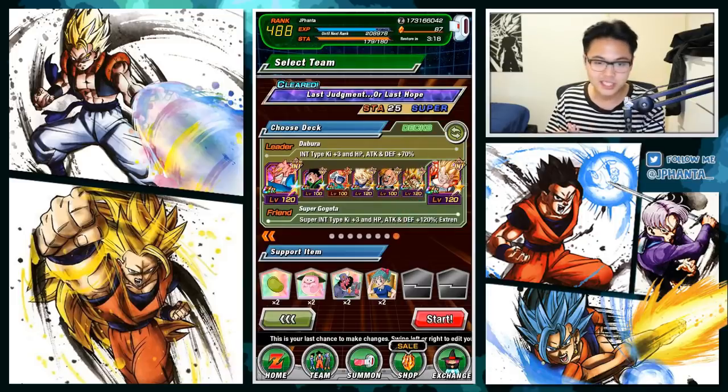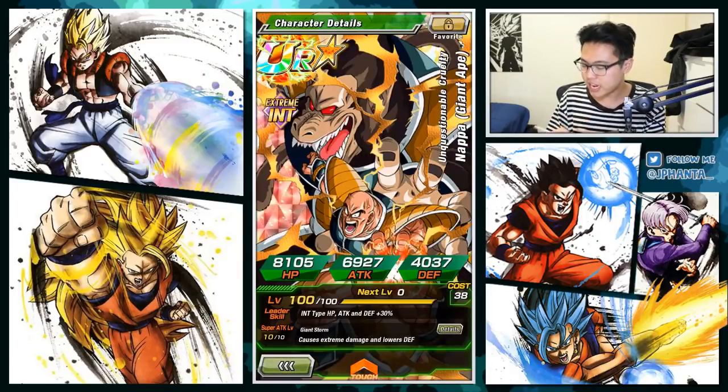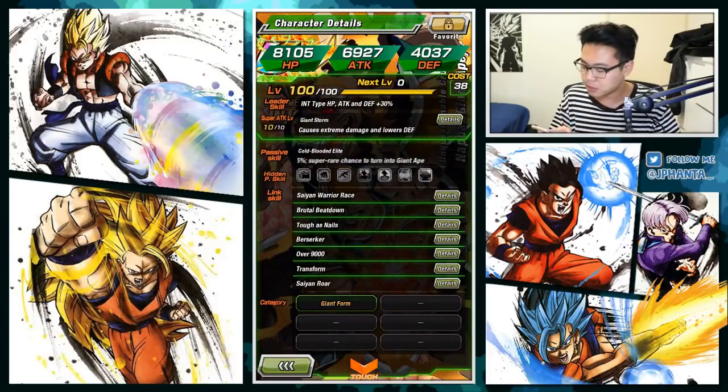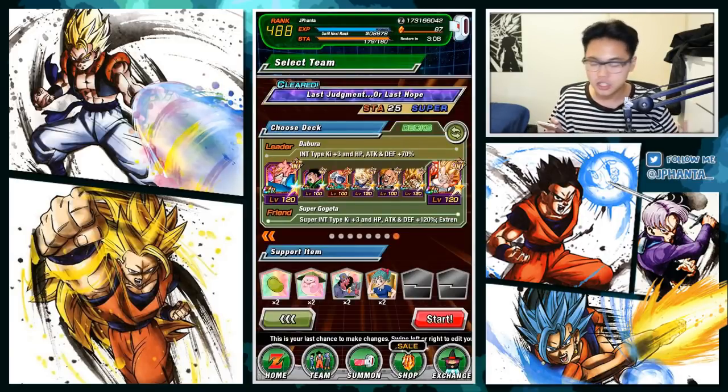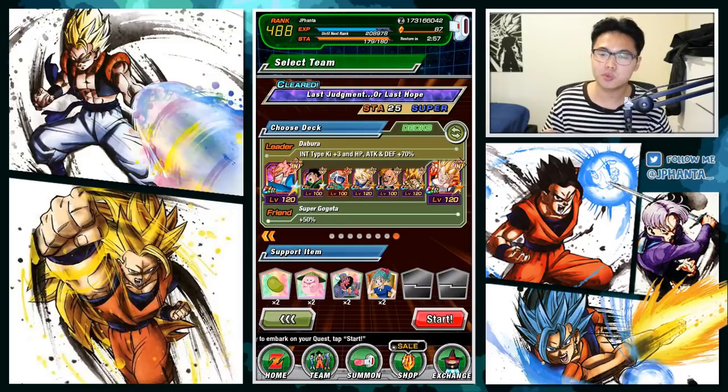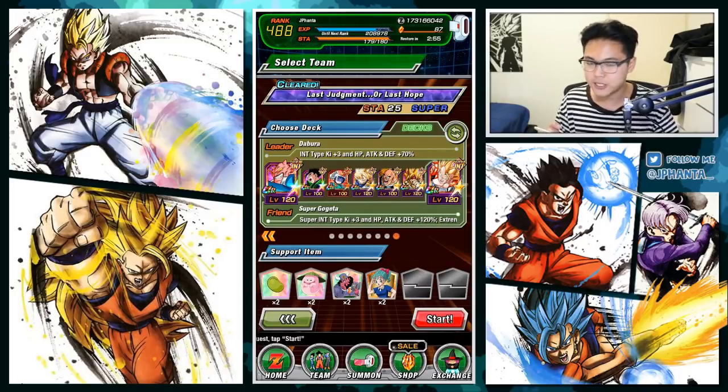For the rest of the team we have Gogeta for the 120% stat boost, Bardock to seal super attacks so we can survive, and Great Ape Nappa providing INT types attack and defense plus 25%. The ideal rotation is Great Saiyaman 2, then Great Saiyaman, then buff Goku. Guru also provides INT types attack and defense plus 30%.